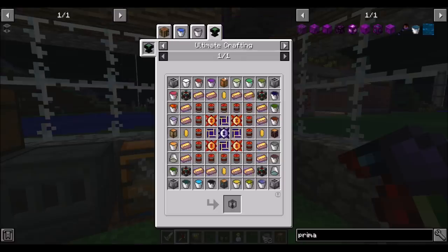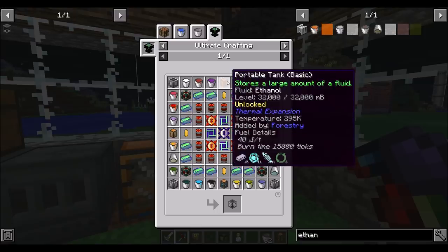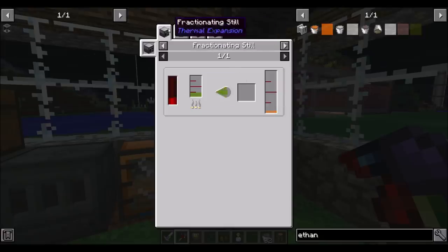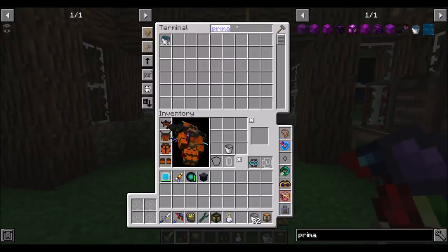So the last tank we need to make is ethanol — added by Forestry. Not the NuclearCraft ethanol, not the Immersive Engineering ethanol, but the Forestry ethanol. For that, we need copious amounts of biomass in a fractioning still. And biomass we can get from a fermenter — it's usually saplings and compost, mulch, or fertilizer. All right, so let's get a fermenter real quick.